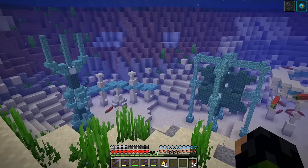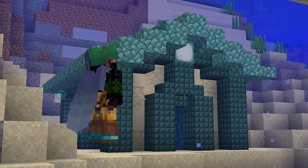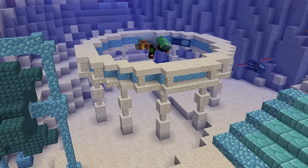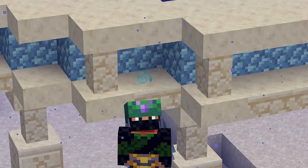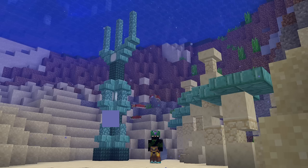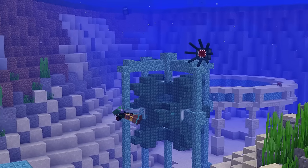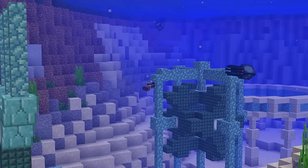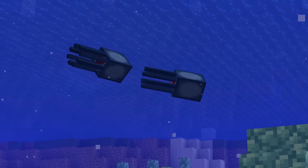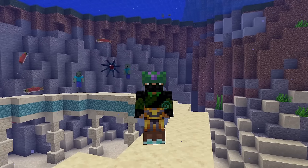Four builds later and things are definitely looking a little bit better down here. We've got ourselves a temple, this rounded structure - some sort of coliseum, maybe - whatever this is meant to be, and then my personal favourite, the giant trident statue. The next step is to add a little bit more life around here. Admittedly, we have plenty of fish already, even a few squids dotted around, and some dancing drowning zombies behind me.